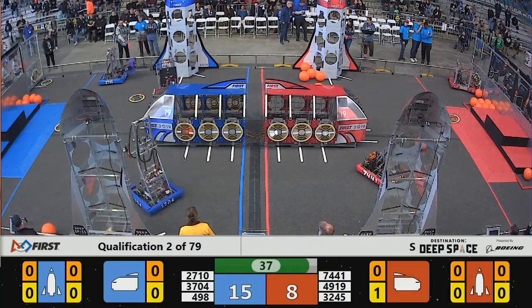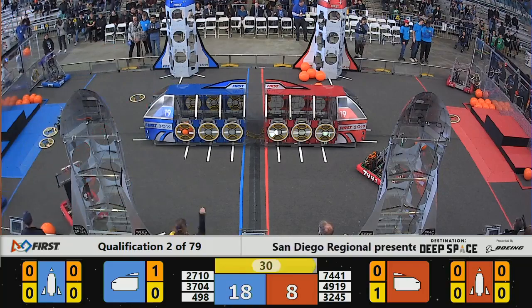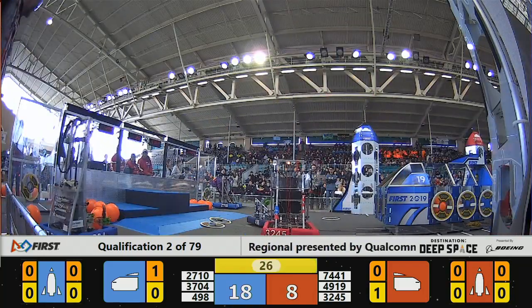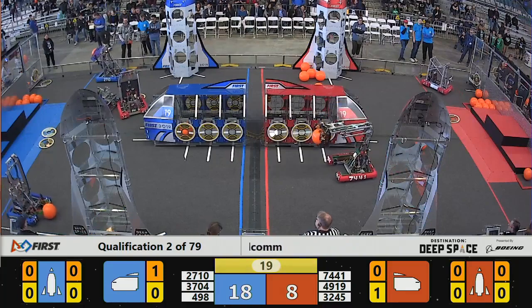The Blue Alliance extends their lead, 18 to 8 now — a 10 point lead. Remember, if the Red Alliance has any three level-three climbers that's 12 points at the end of the match, so this lead is still not safe. That whistle means we are in our endgame period. Robots starting to line up for climbing the platform.